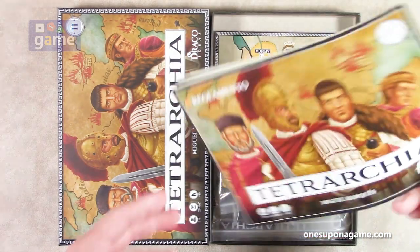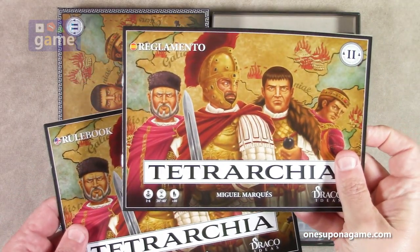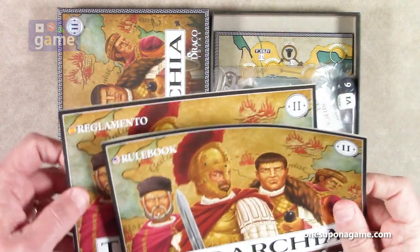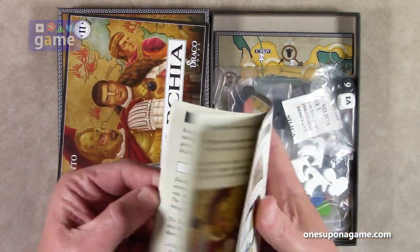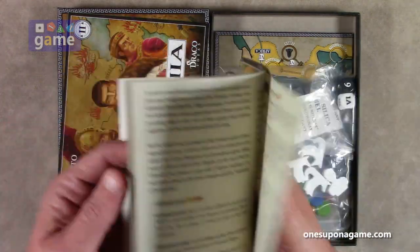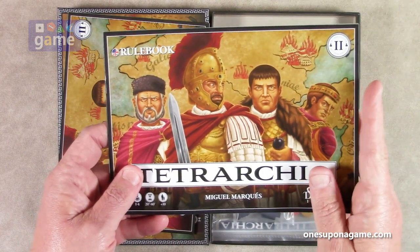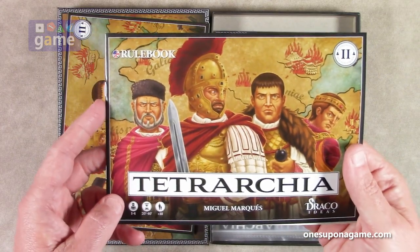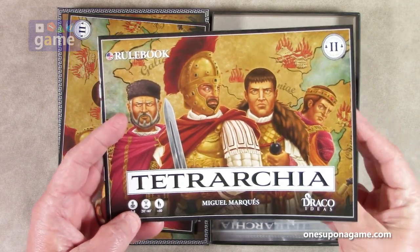The first thing we get is the rulebook — we got the rulebook in Spanish, reglamento, and the rulebook in English. Graphically they're going to be the same. It comes in at about 20 pages and it is the size of the box. Second edition of Tetrarchia by Miguel Marquez. It plays in 20 to 40 minutes and is for ages 10 and up.